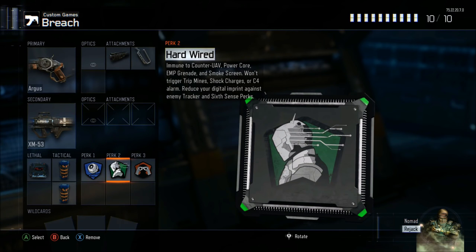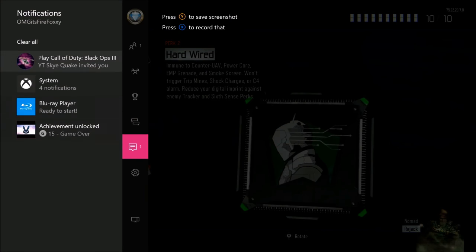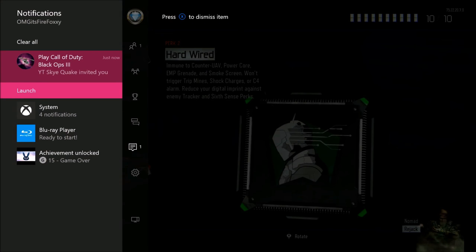Hover over the Hardwired, then with your second controller open up the menu and hover over the invite that was sent to your other account. Then, exactly as you accept the invite, spam A — or X on PS4 — on your first controller.